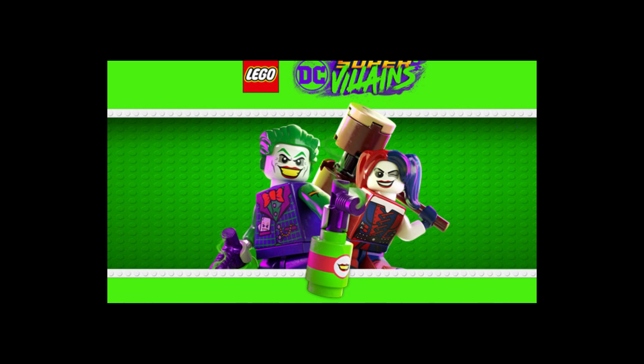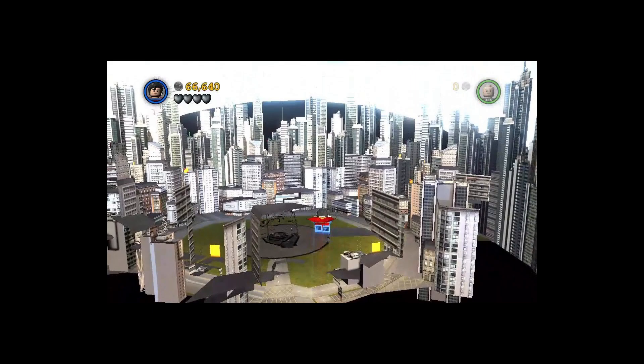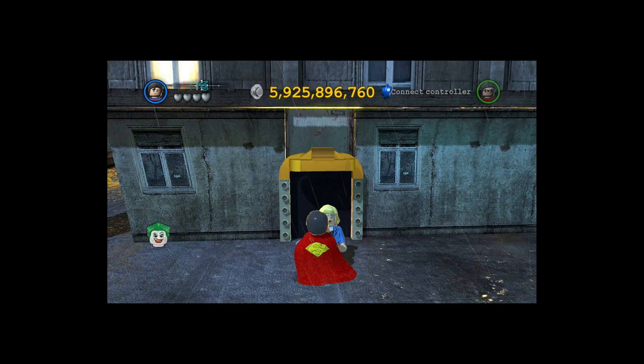The LEGO Batman 2 game is set primarily within Gotham City, although Metropolis is also visited as part of a mission. The player can freely explore Gotham City and unlock various characters within it, and some elements of Gotham City are broken into bricks, which the player can use to build new suits or construct objects that can help solve puzzles. Like its predecessor, the player can defeat enemies by using the abilities each character provides, such as Superman's Super Freeze or the Joker's Hand Buzzer, as well as traditional combat moves. Combat rewards the player with studs, which can be used to purchase new characters for the game's free roam section.